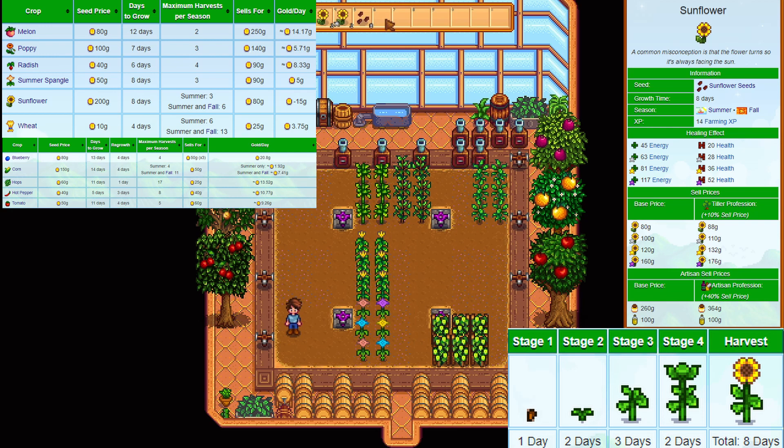We never go to JojaMart because they are always more expensive than Pierre. Except for the sunflower — oddly enough it's sold for 125 gold there, which is half the price of Pierre's. It's the only crop that's cheaper. If you want to grow sunflowers, always reuse the seeds they drop to save on their high buying price.